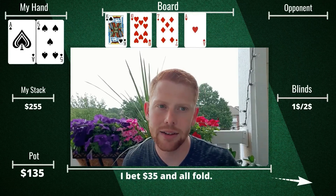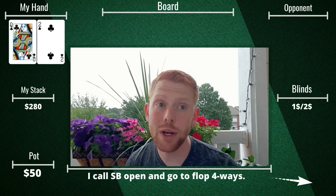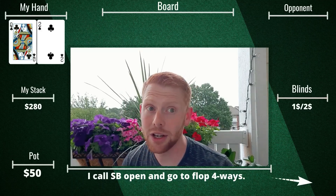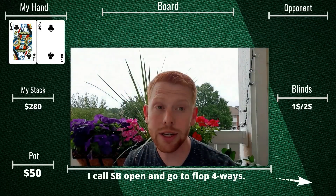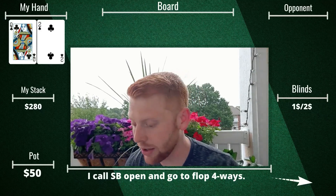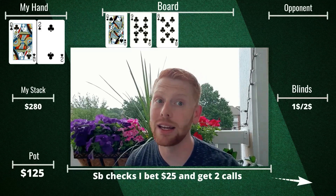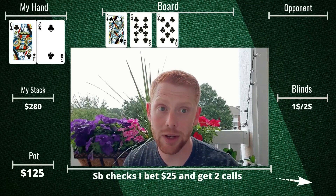Later on we look down at queen-2 suited in the big blind, starting with about $350. The small blind makes it $10 after several limpers, and I call knowing those limpers are probably also going to call. Sure enough, we go to the flop four ways. It comes down queen-high with two clubs — a fantastic spot — top pair and a relatively strong flush draw. Small blind checks, I bet $25, and we get two callers.